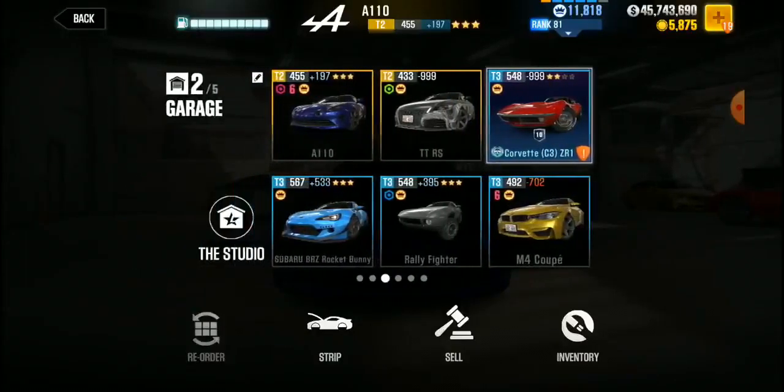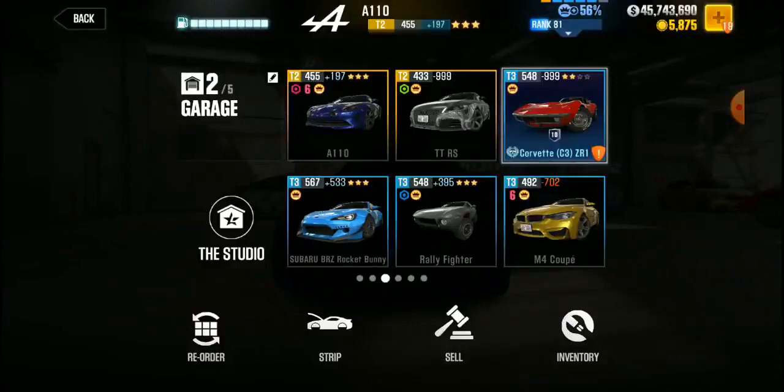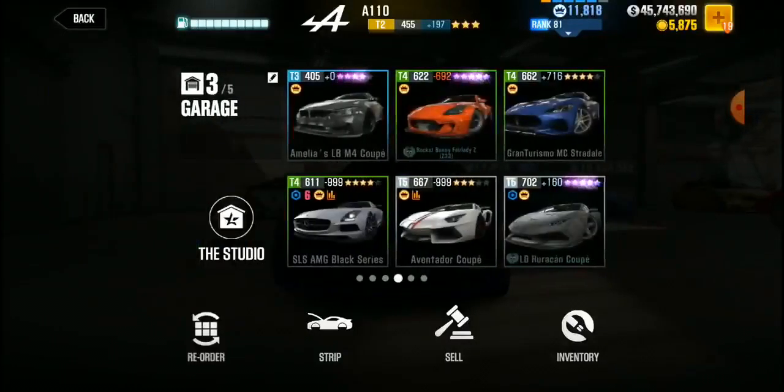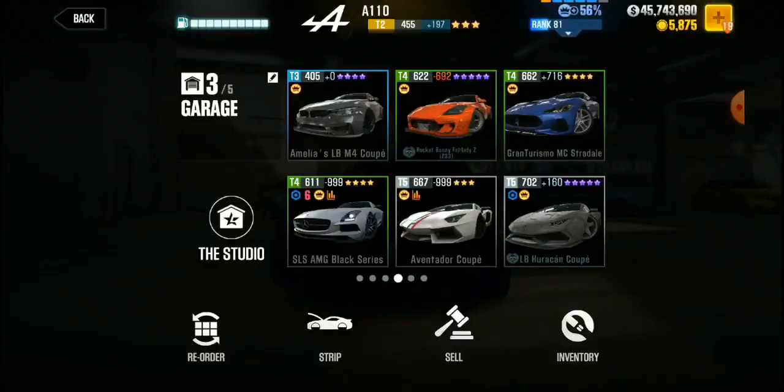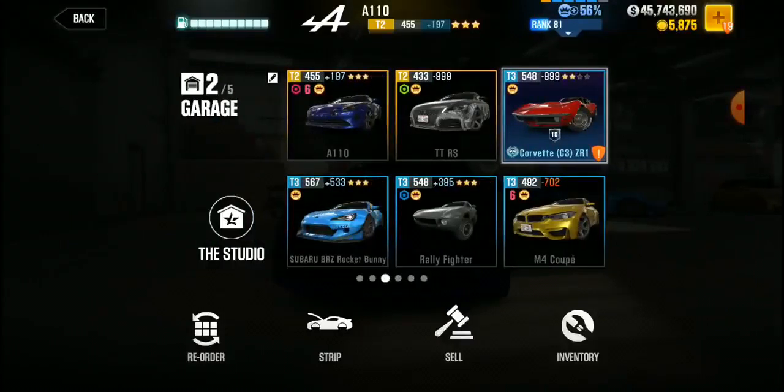And it's going to continue to go up as I start to upgrade it. But I'm waiting to upgrade my Lamborghini Countach for Legends, because I don't want to get stuck and I may need extra fusion slots open, so I'm just going to slow roll it right now. I won this car, Amelia's LBM4 Coupe — I won that car. I haven't touched it, there's no need to. It's a fast car, but not as fast as this.